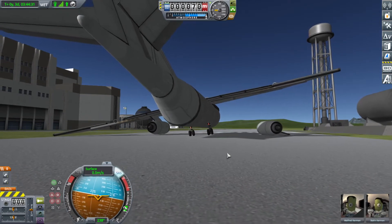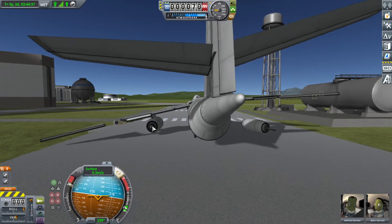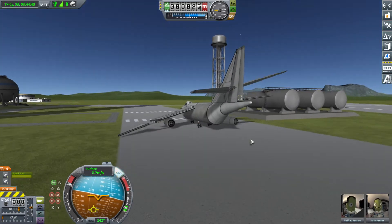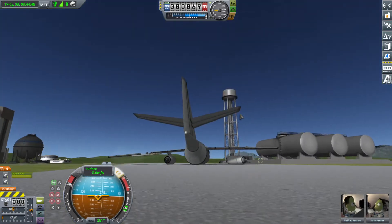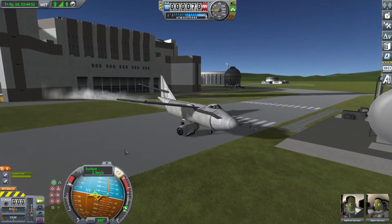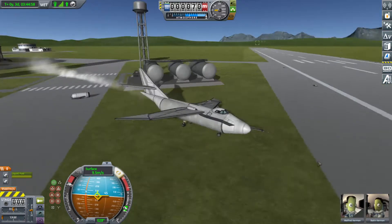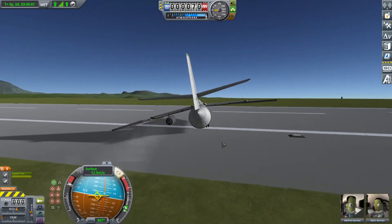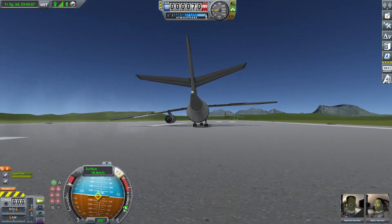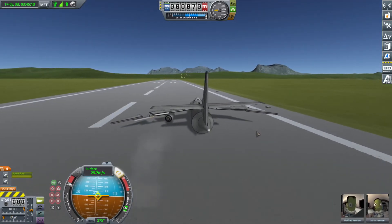Before I do the obvious thing, I'm going to do something stupid — we'll see how well she takes off from here. The engine's not on, let's turn that on. I just remembered this has a very low thrust-to-weight ratio; I don't think she can do this, but it will definitely be interesting to find out. The landing gear seems bugged too, because this is not reacting how it should be. Yeah, she's definitely not going to be able to take off in this condition.